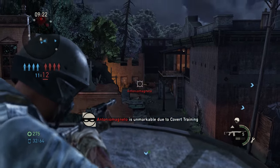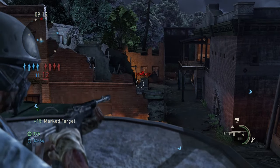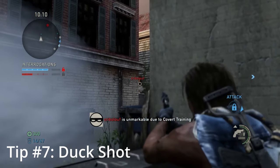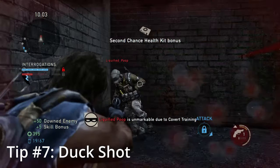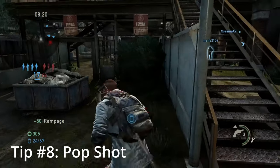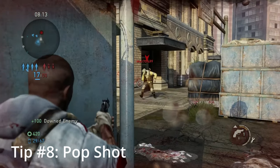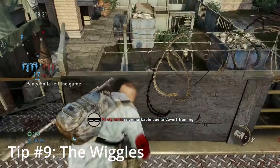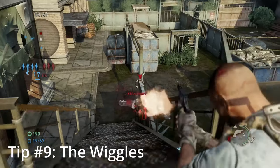The next three tips involve movement tricks to make you a harder target and buy more time to get your shots in. Tip number seven is the duck shot — while engaged in a firefight, press circle and duck midway through to throw the enemy off. Tip number eight is the pop shot — while behind cover, pre-aim and sporadically scope and unscope, firing as you aim to get shots in while being a harder target. Tip number nine is the wiggles — if you're in between shots, switching weapons, or reloading, wiggle back and forth to be a harder target while setting yourself up to fire back.